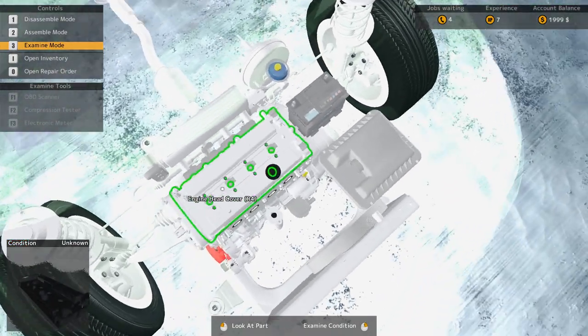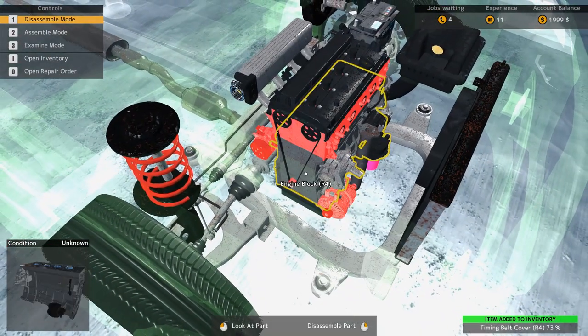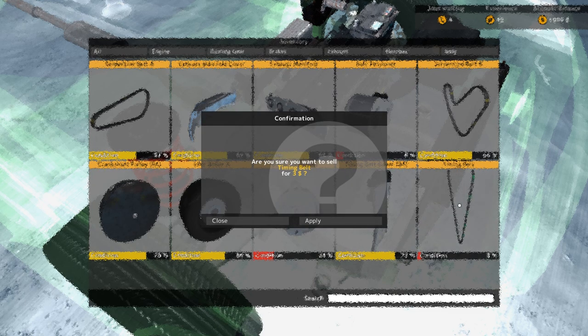Examine mode. Oh red - that doesn't look good. So the water pump can be examined by taking off the car. I need to take off the timing belt cover. Do you reckon the timing belt's in there? Let's find out. There she is - tha she blows. Condition: 3%. Off you get. Open inventory, I need a new one. Serpentine belt... how do I repair stuff? Are you sure you want to sell the timing belt for three dollars? Sure. Oh no - now I don't have a timing belt.